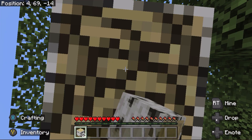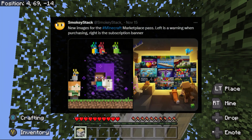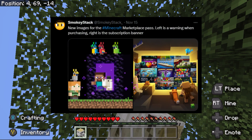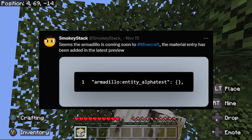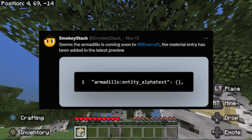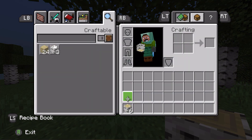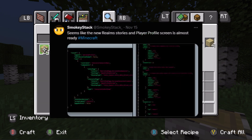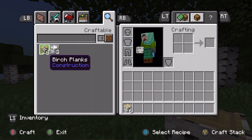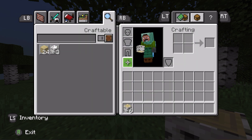Now onto the leaks. Smokey Stack posted new images for the Minecraft Marketplace pass — one showing a warning when purchasing, and one as a description banner. It also seems that the Armadillo is coming soon to Minecraft, as a material entry has been added in the latest preview. Super excited to see this coming, hopefully next week. It also seems like the new Realms stories and player profile screen is almost ready — super excited to see the player profile screen in action. Maybe we'll see this in a couple of weeks.